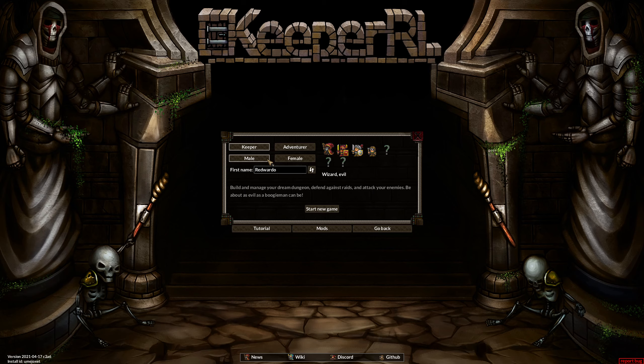Male or female? I don't know — can I flip a coin? There's no coin, so I'm going to get out my bag of dice. I happen to pull out a d12. Let's say male is odd and female is even. I rolled a 7, so we are going to be a male Keeper. We're going to start a new game, and Red Wardo is a great name — just great.